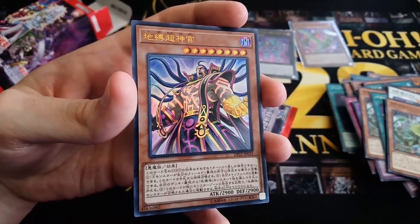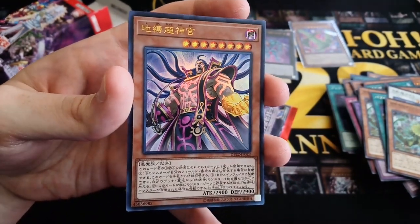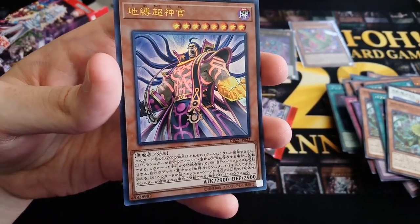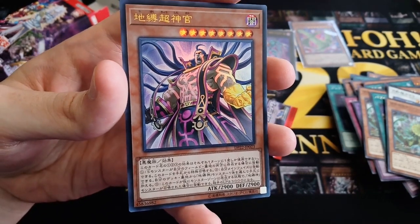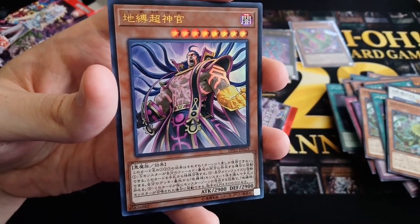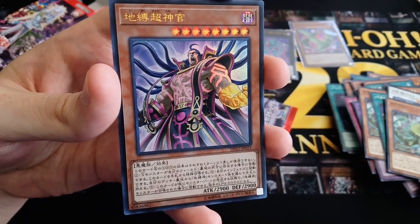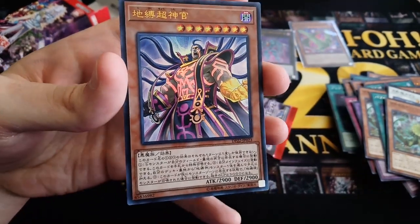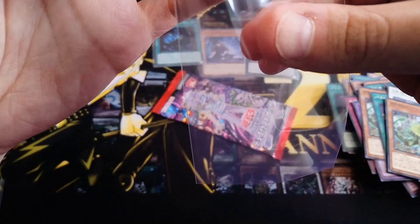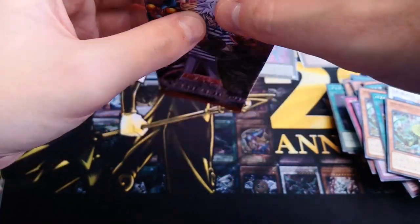We have the new Ultra Rare for the Earthbound Immortals — Earthbound Overwalker, or as his Japanese name was, Earthbound Super Priest. If you control a Synchro Monster and have a Synchro Monster in your graveyard, you can special summon this card from your hand. During your main phase, you can add one Earthbound Immortal monster from your deck or graveyard to your hand. If an Earthbound Immortal monster is normal summoned while you control this monster, you can have your opponent's life points become 3000. These are some great support cards for these older decks — or as we call it in Holland, Earthbound Overlopig.